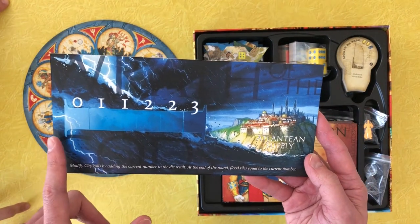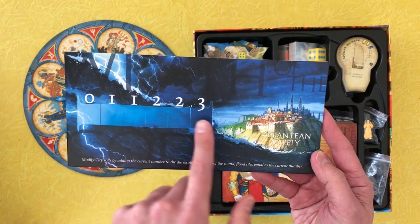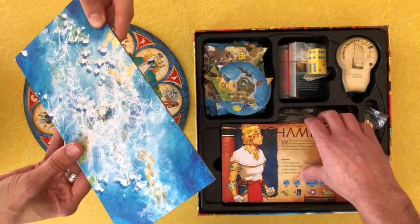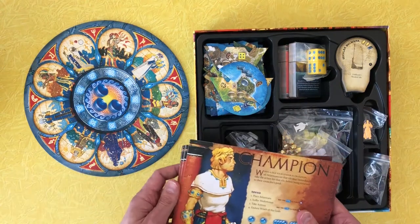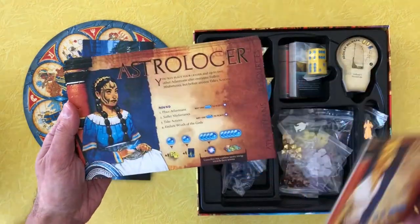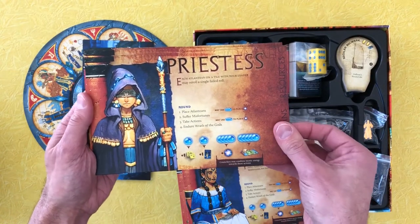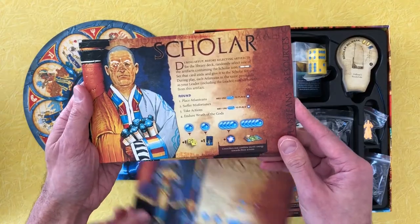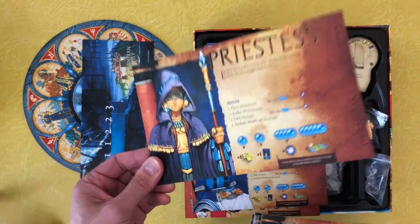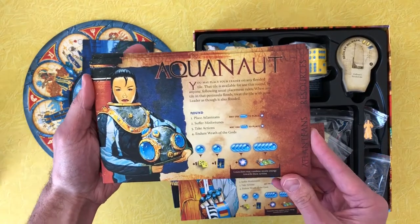I don't know what this is. I think they call it Wrath of the Gods. Well, that doesn't sound good. So I guess water is going to come up and make our lives miserable. That was not necessary, but it's nice — just the other side. So what do we got here? We got the champion, the astrologer, the priestess.